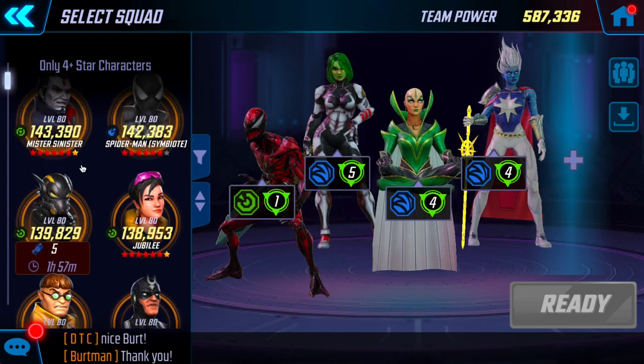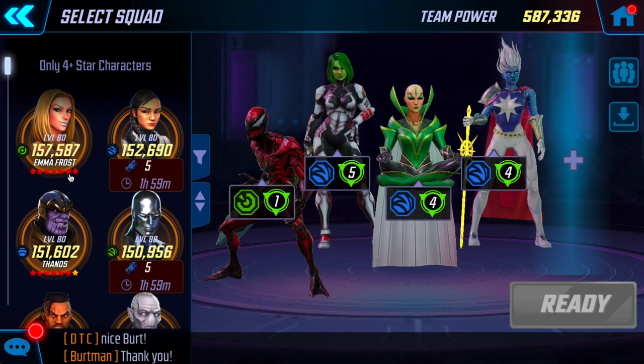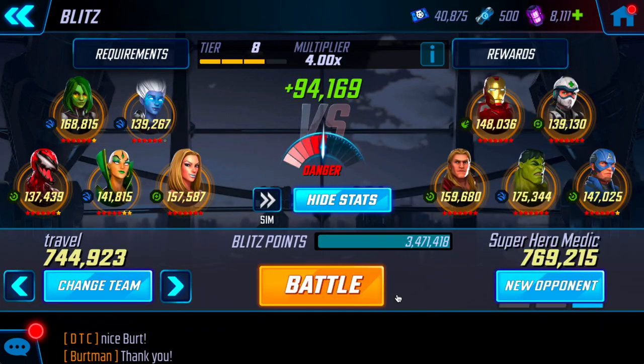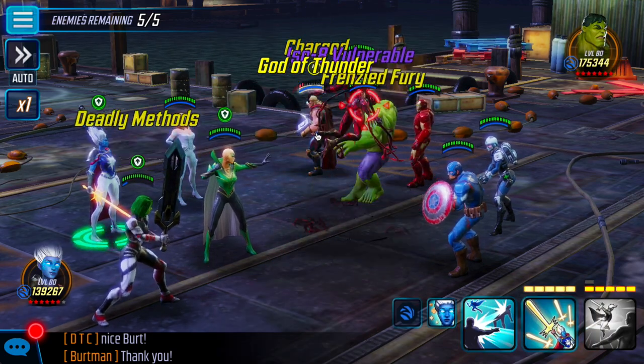I'm going to use Carnage because he's a pretty fast Skirmisher and has the ability to mark early, and then I throw Emma in as well just for her speed reduction — I just want to have more speed and get through this. I'm going to play these pretty slow. Wave one was kind of annoying — there's a dual taunt so for testing purposes it wasn't great.